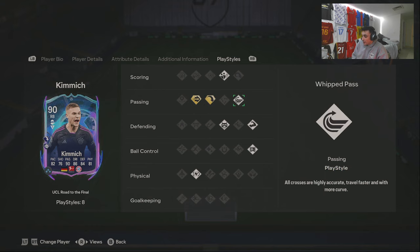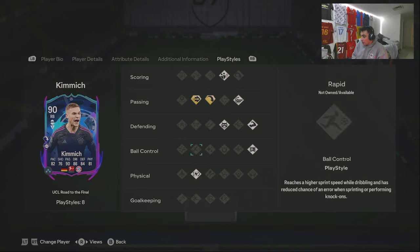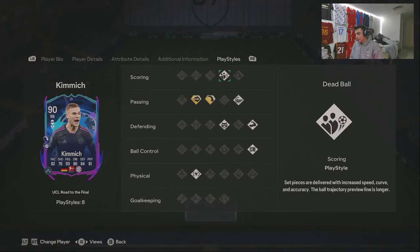His play styles — Ping Pass Plus and Long Ball Plus are both very good. Whip Pass is nice if you want to play him as a right back. Anticipate is amazing defensively. Bruiser just helps with the lack of height. Press Proven is also awesome. Relentless is awesome because he'll never be tired, and he's got Dead Ball as well. This card actually looks like a beast, but let's hop into a game and try him out.